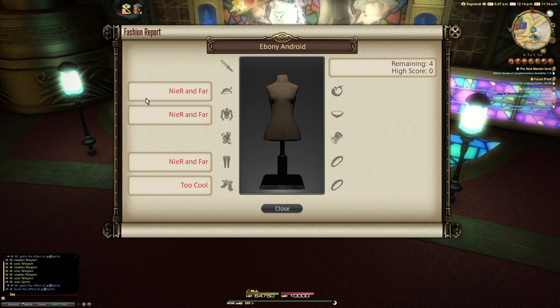The clues include near and far for our helm, chest and legs, and too cool for our feet. In this video we have a 100 score, an 80 with dyes, and the easiest 80 possible.